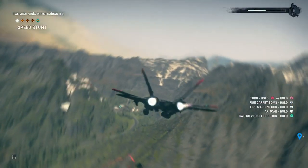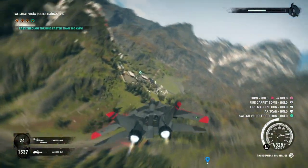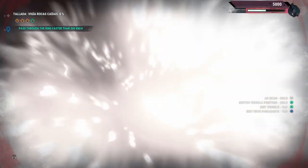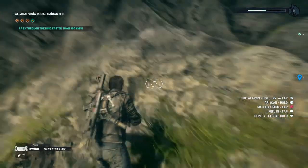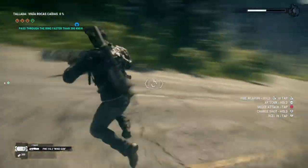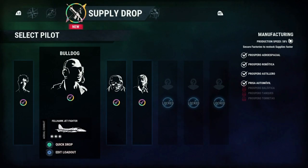You need to do a speed stunt of at least 300 miles per hour. Here I kind of had a little accident and crash, but you do need to get a jet. Any plane really works as long as it can withstand about 300 miles per hour. Just go head-on straight at the point. I use the Felhawk here because it's a fast jet and I've already unlocked it.